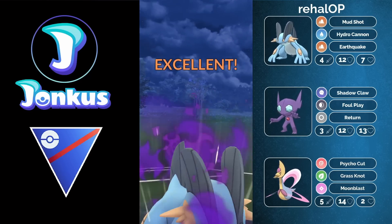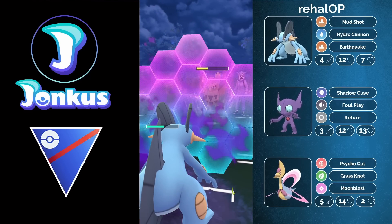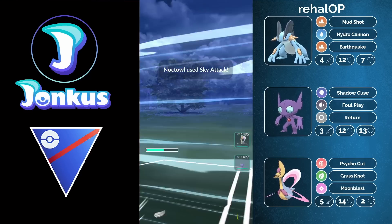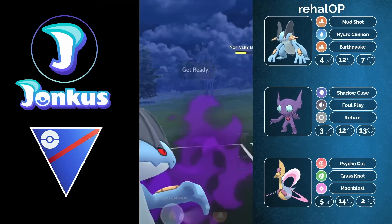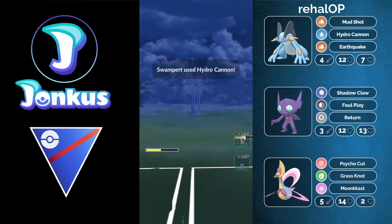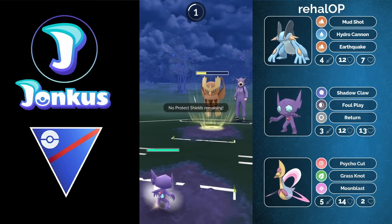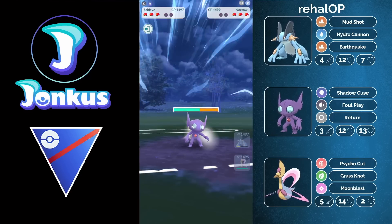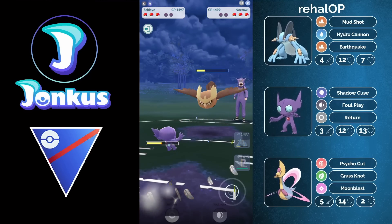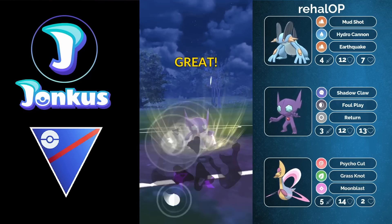I don't think you're going to outspeed them. They need 17 fast moves to get there, and you need 18 for four moves. So you definitely don't get there — you'd lose the two-shield scenario by two or three fast moves. It's not ideal. But you're going to be able to swap out onto the Sableye and knock them out, which was a really good swap. You still preserve your Swampert as well.